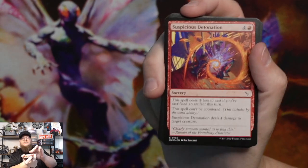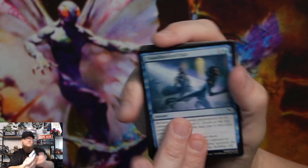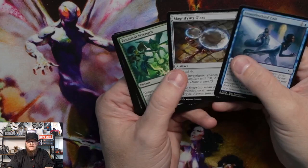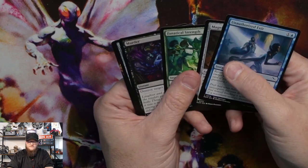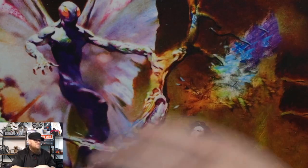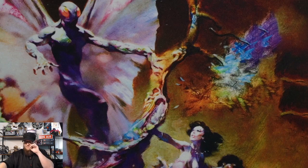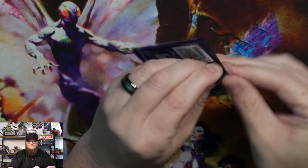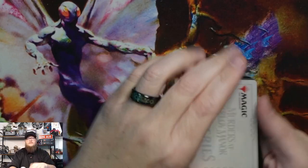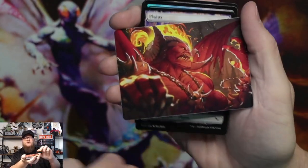The Eldrazi experience deck — I think it goes in there. Unauthorized exit. Fanatical strength, auspicious arrival in that special border. I'm glad I got all the surveil lands, but it looks like I'm pulling them all in this box.